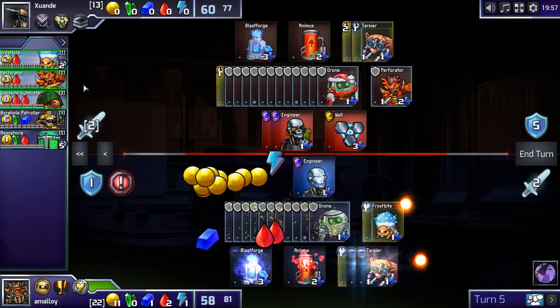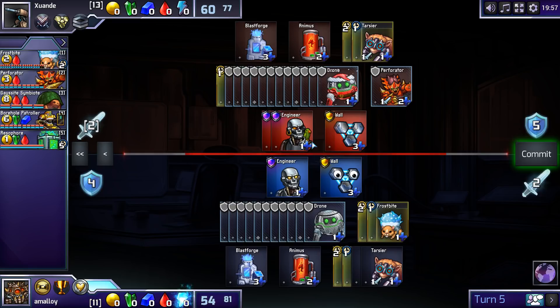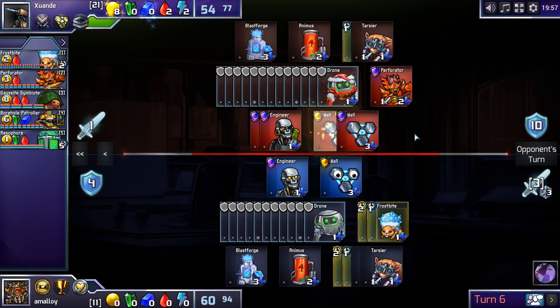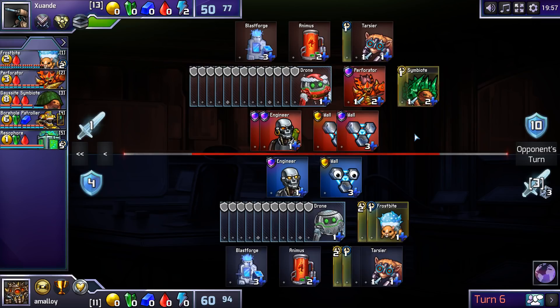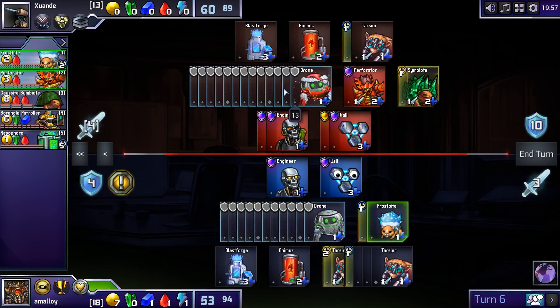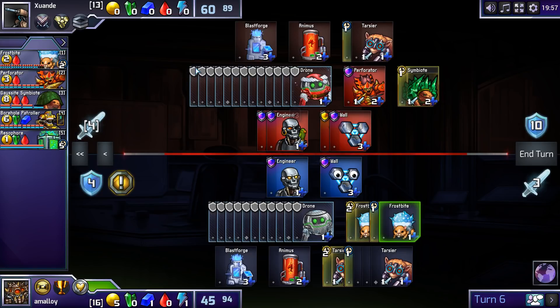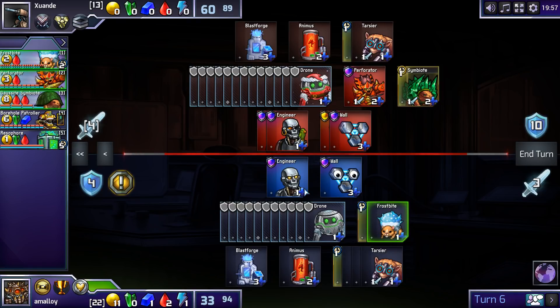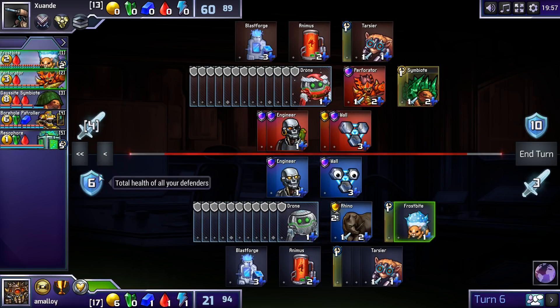Tarsier, Wall, Frostbite. Gau Sight — seems kind of greedy to me. I kind of want to have a cheap defender available to fill this gap so that attacking for four is not very promising for him. Maybe I should just build a Rhino and a Splitter? It means I'm not building a Frostbite, which is not great for me.